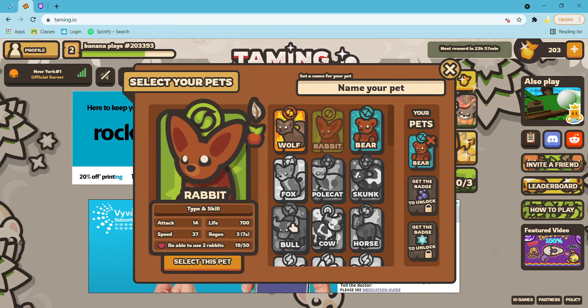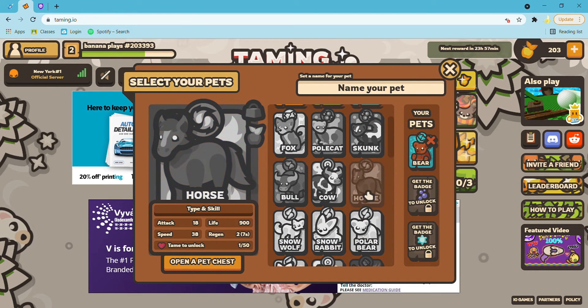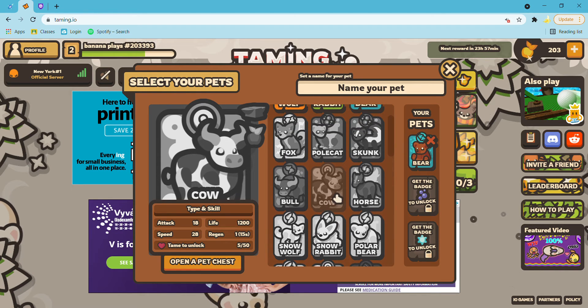And I showed you the polecat, the skunk, the bull. All I haven't shown you is the cow and the horse. The horse - it's just like a charging ability, it's super good, and it's just a fire thing in front of it that does a lot of damage. If you hit something with the cow, when you use the milk it heals you and your pets, and also hurts other enemies.